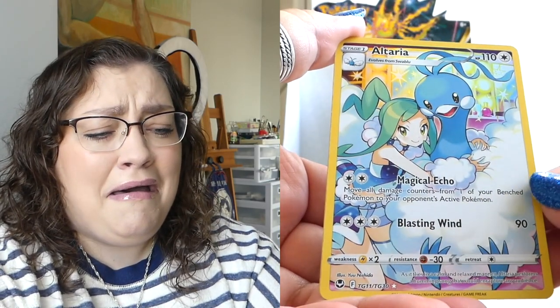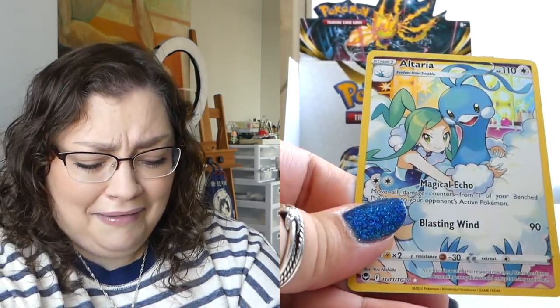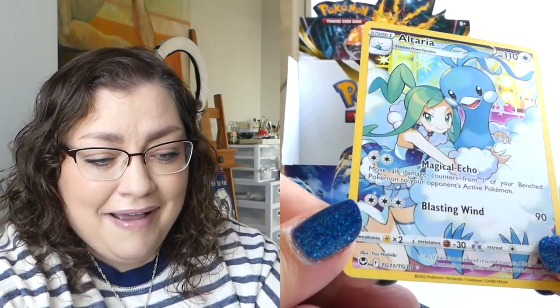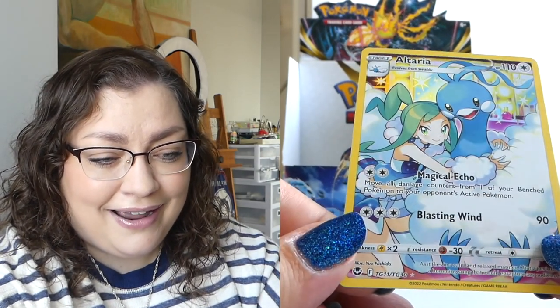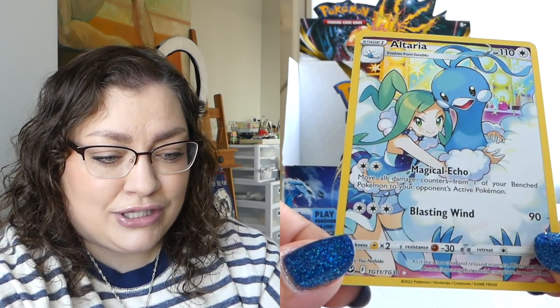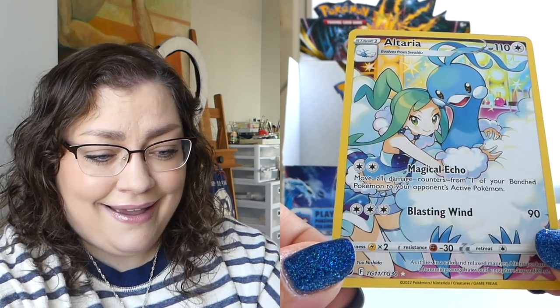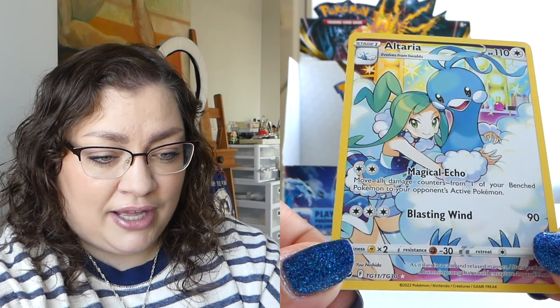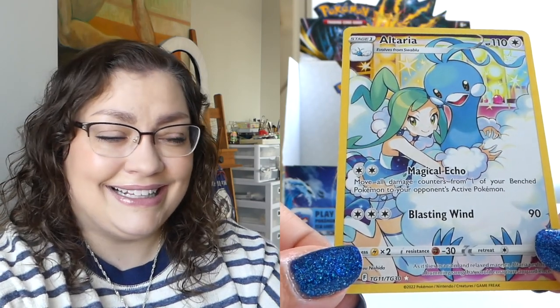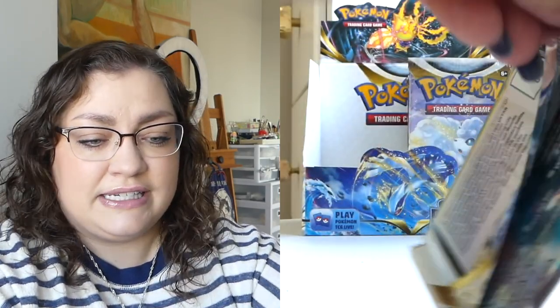What do we have behind it? So cute — this Altaria! And is it Lyra or something? I forget her name but she's so cute too. Fluffy cloud bird of delight, you are adorable. I love you so much. Thank you for turning things around. Trainer Gallery is just — those cards, they're so good. Trainer Gallery! We'll see if they continue on with it in Scarlet and Violet.